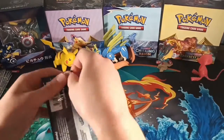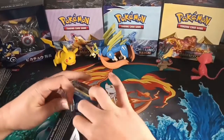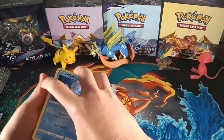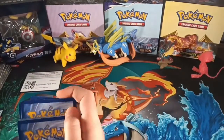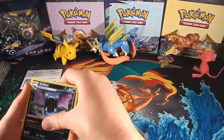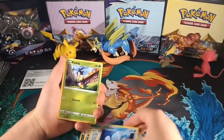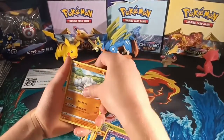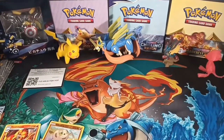We will start with Battle Styles. The energy is Lightning. So Lightning energy: Golbat, Gliscor, Indeedee, Frillish, Blipbug, Roly Coly, Chimecho, Onyx, Silicobra, and Centiscorch. So we'll put those there and put these down.